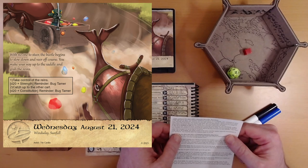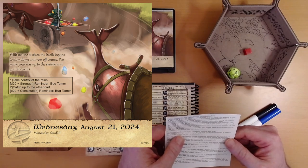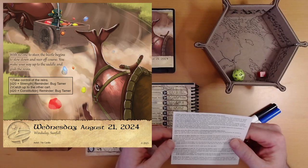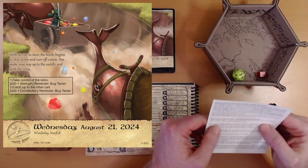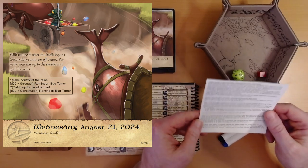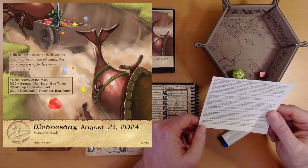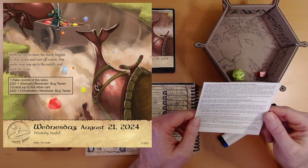You seize control of the reins and the beetle responds immediately to your guidance. You expertly steer the creature back on course. Step two: catch up to the other cart — constitution roll, reminder: bug tamer. 14 plus two constitution is 16 — that is the best result. With the beetle under your control and on the right track, you focus on increasing its speed. You expertly maintain the beetle's speed and quickly close the gap. The beetle responds eagerly to your guidance — you effortlessly catch up to the other cart, positioning yourself in a prime spot to potentially interfere with the insect's plans.